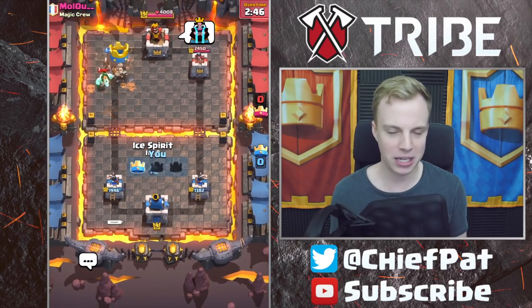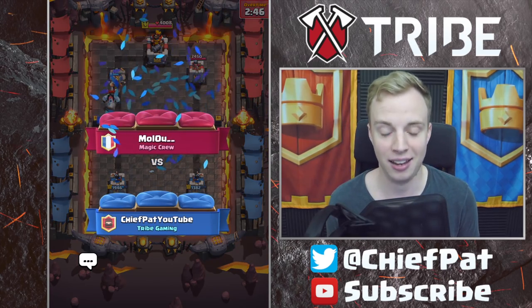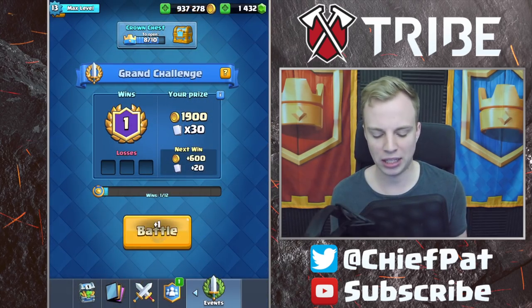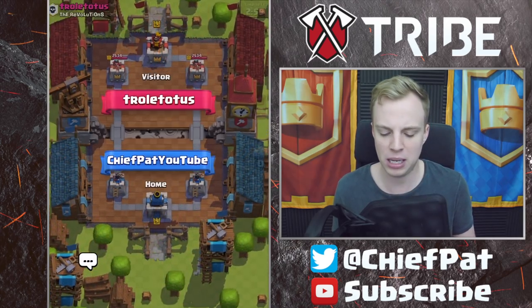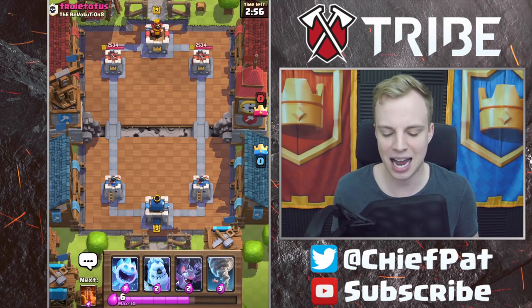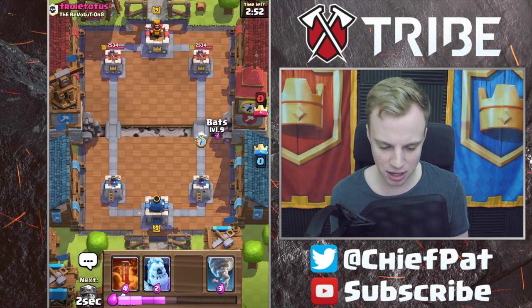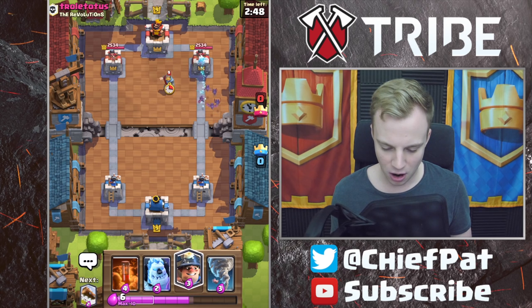We ended up beating Three Musketeers. I've played Three Musketeers once using this deck today and ended up losing it, so I'm happy to pick up the win. What's super crucial is making sure we get the Musketeers on the same side. He kept splitting them above the tower, which makes it a little easier for me. If he ended up playing them behind the King Tower, you have to be pretty quick with your reaction. Let's continue right into action by throwing our Ice Spirit plus our Bats down.